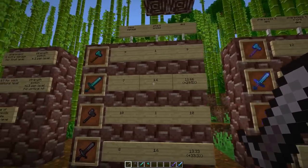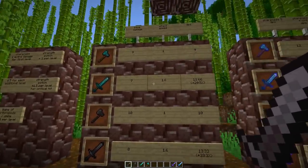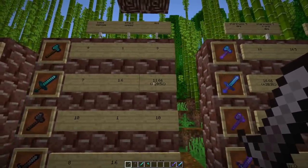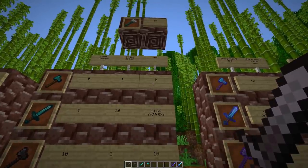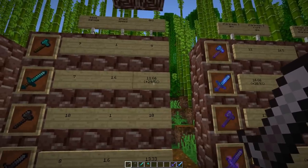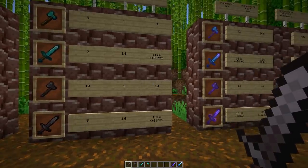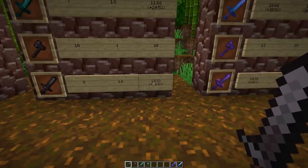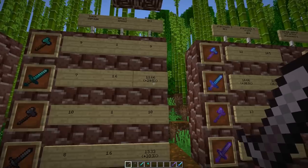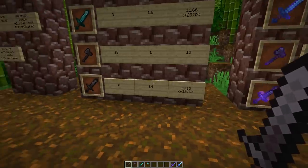In the case of the old diamond weapons, the sword could do a DPS — unenchanted, against a target without any armor — of 11.66, while the axe was about 9. So we do 29.5% more damage per second with optimal attacks with the sword. In the case of the netherite tools, the axe is at 10 and the netherite sword is at 13.3, so the balance has definitely drifted a bit more towards the netherite sword.